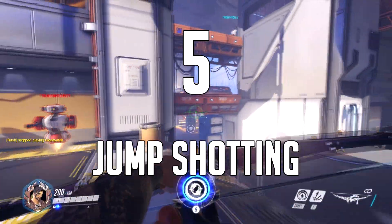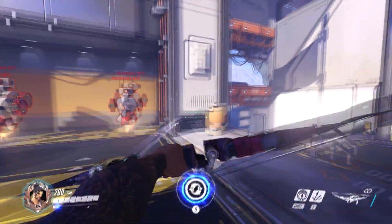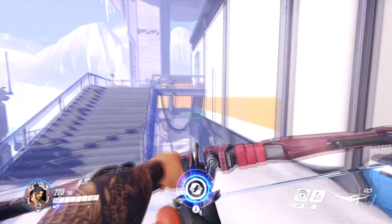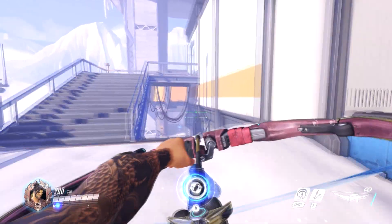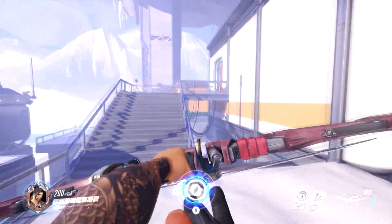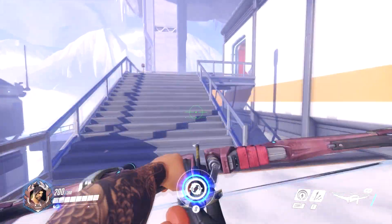Number 5: jump shotting. Hanzo can jump before starting any shot and retain the momentum of regular walking speed while he's charging up. This, in constant conjunction with cancelling your shots with right click, makes it so you're a much harder target for snipers you might not be aware of, and retains you being ready to shoot at all times.